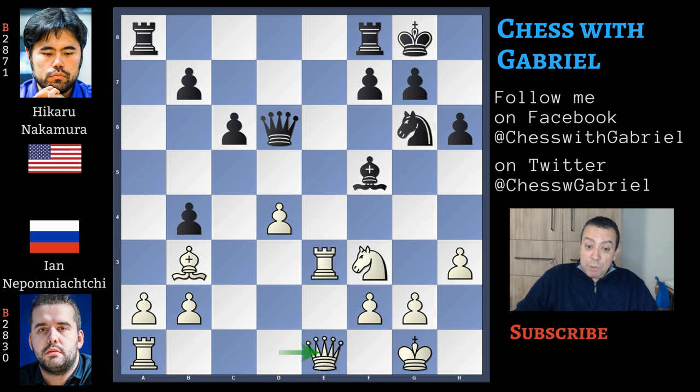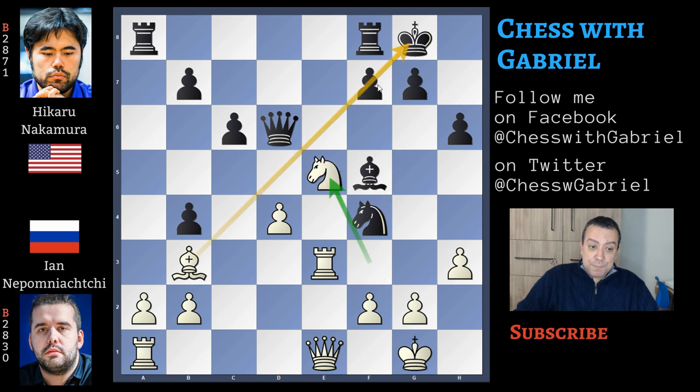Let's go back to our game. Queen to e1. Now knight to f4 comes, increasing the pressure on the castle. Knight to e5 now. Of course, f7 is the target. Bishop back to e6.